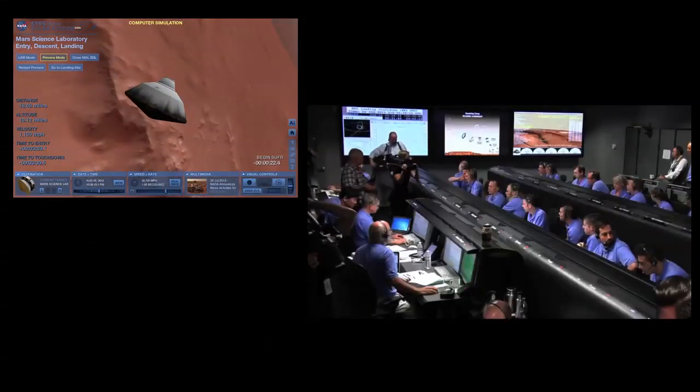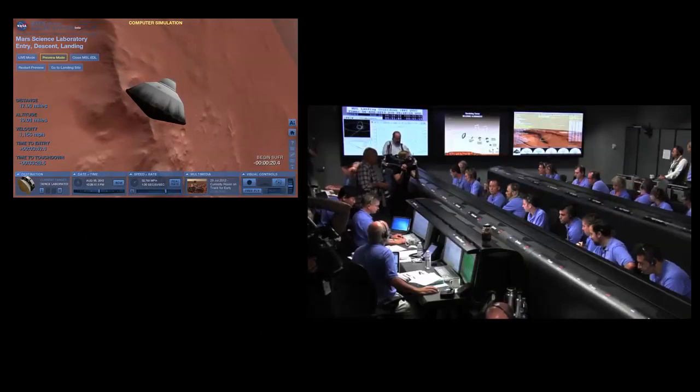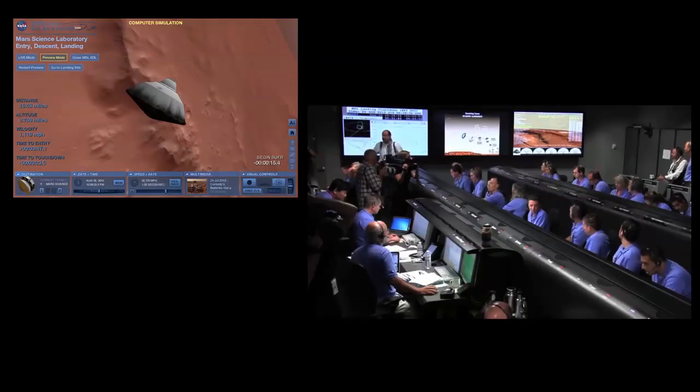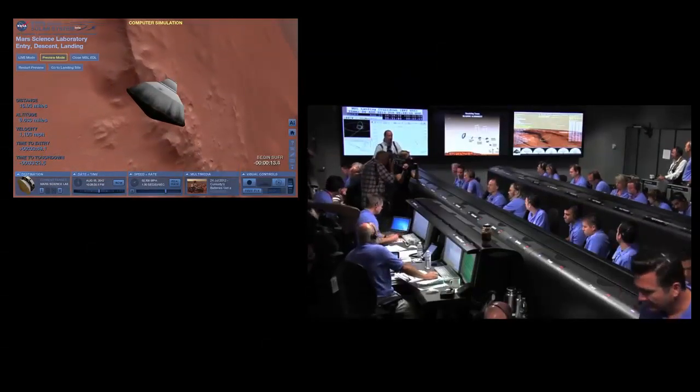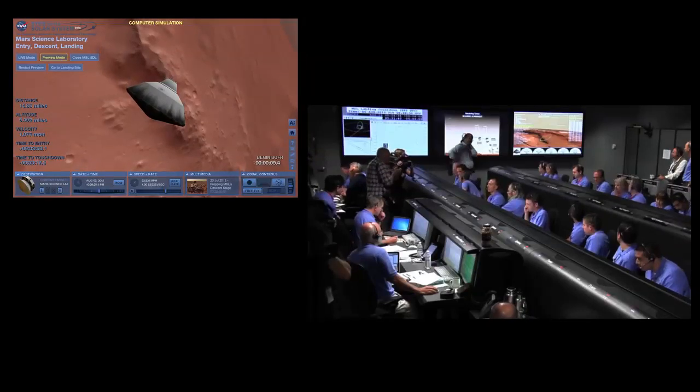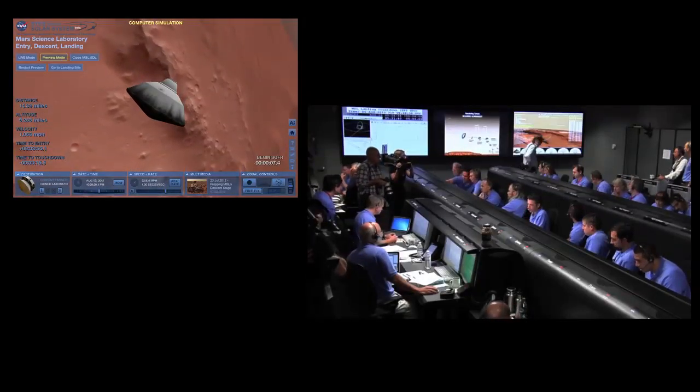Everything is fine during heading alignment. We are standing by for straight up and fly right and parachute deploy. Vehicle is continuing to decelerate. We are down to about Mach 2. As a reminder, we should have parachute deploy around Mach 1.7.